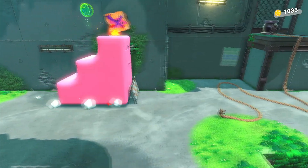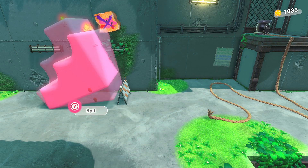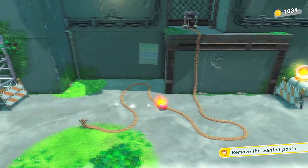That's the poster right there. It's kind of hard to tell that that is actually Kirby because all the purple will X through it, but it does make sense. So put the staircase there and just blow a little fire at it, and there you go. That removes the wanted poster.